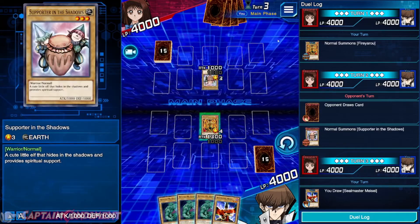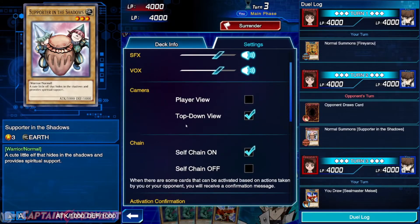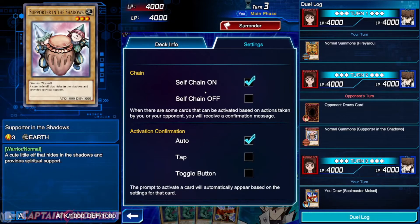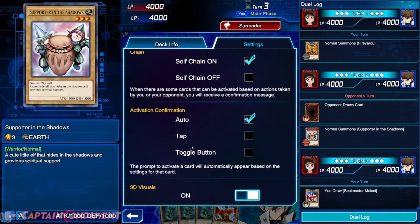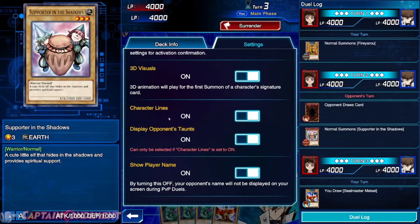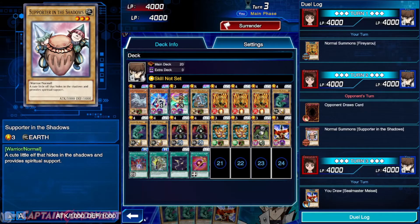Another thing to point out in the drop down menu: you can adjust volume, go top down view or player view — the player view will allow you to see your monsters in a holographic form state, which is kind of cool but the angle is a little strange. Self chain you want to have turned on — self chaining is when you're chaining another card to the activation of a prior card. You can change the activation confirmation to toggle, meaning it's going to prompt you every time, or set to auto where the game detects you have a card you can activate in response. Turn 3D visuals on, character lines display opponents' taunts — you can turn that off. Deck info will give you deck info for what you have running.